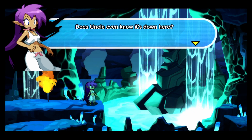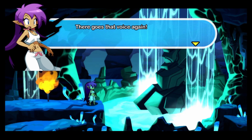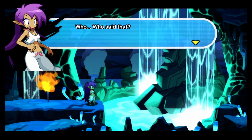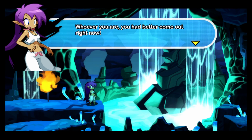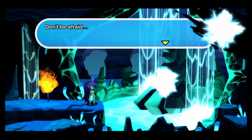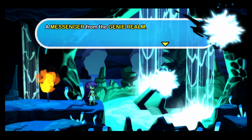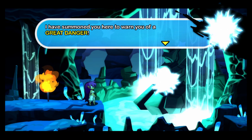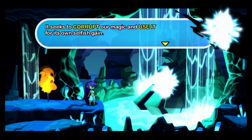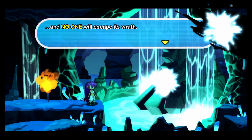Half-Genie Hero takes place sometime after the events of Pirate's Curse. Shantae has a foreboding dream about the genie realm being in danger, and the town she's defending, Scuttle Town, is attacked by Risky Boots. Once the attack's over, she gets fired from her job as the town guardian and is sent on a quest to help create a device to protect the town. The story is really comical and entertaining, especially for serious fans, but it kind of assumes you know everyone already. Most of the cast are returning characters and the game doesn't explain who they are or how you know them. It's certainly enjoyable without prior knowledge, but prior knowledge is definitely recommended.